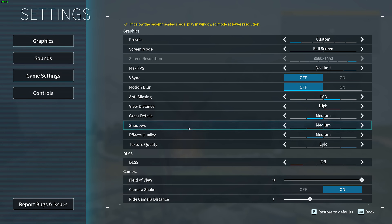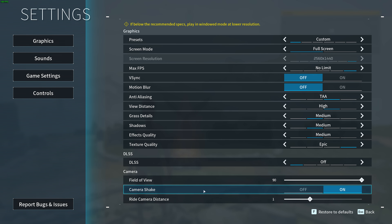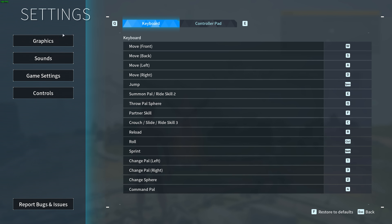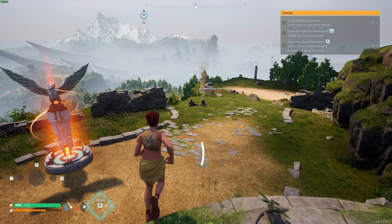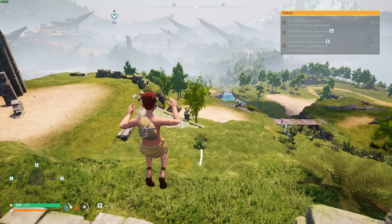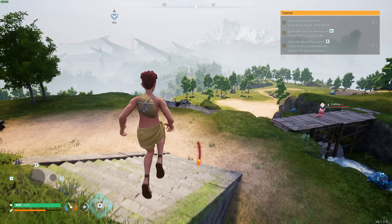We've gone through all of the graphics options. The only other thing you may want to change is Camera Shake — if you suffer from motion sickness, Motion Blur and Camera Shake are the two options you'll want to disable completely. As for the other graphics tabs, there's nothing that will really help us gain performance, and we've optimized the game to its maximum potential. If you'd like to optimize your game even further, make sure to check the description for Windows 10, 11, and NVIDIA optimization guides. Thank you all for watching, my name's been Troubleshoot, and I'll see you all next time. Ciao!